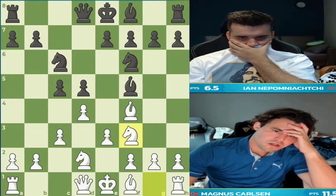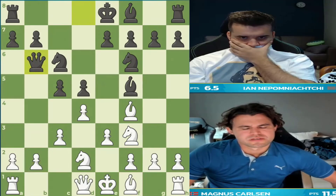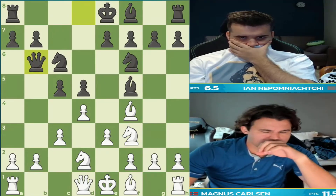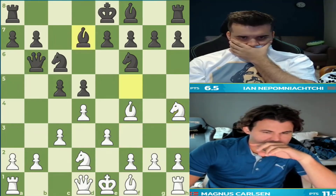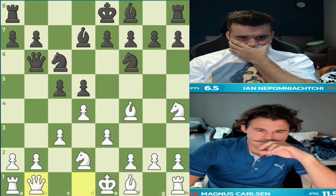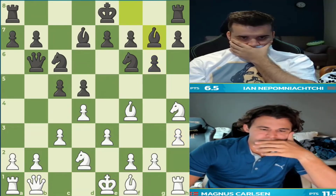Magnus opens up with a London system. Jan responding with the copycat with bishop f5, knight f3. So let's see queen b6 here by Jan, hitting the pawn on b2, which is always a little bit awkward to defend. Because if queen b3, black throws the pawn up to c4. And so Magnus says he's going to defend by attacking something else, and now his queen can slide to that diagonal and goes to b1. The engine didn't like it, but Magnus chose to put it on that square.